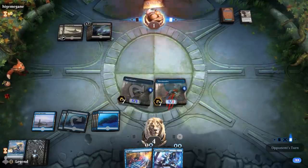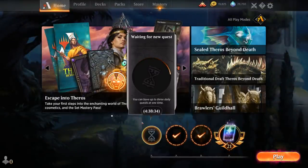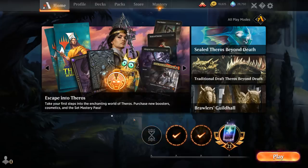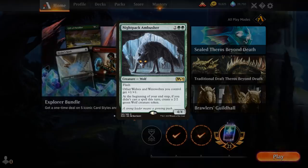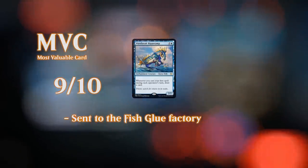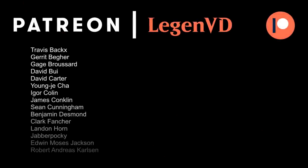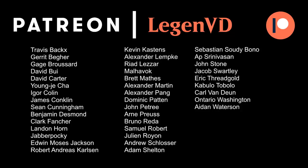We can counter non-creature spells, we can counter creature spells, so we've got all the bases covered. Pretty interesting game against Monoblack — our poor opponent got counterspelled out of existence. This Monoblue Flash Fish deck is pretty effective and the addition of Hippocamp definitely makes it a lot more powerful than it was before, where you kind of had to go into green for cards like Nightpack Ambusher to give it more oomph, so now Monoblue is potentially viable again. That's gonna be it for me today — want to thank you for watching, hope you enjoyed, and as always have a nice day. I also want to thank all my patrons for being part of the channel, and you can become a patron yourself today and decide the topic of future videos over at patreon.com/legendvd.